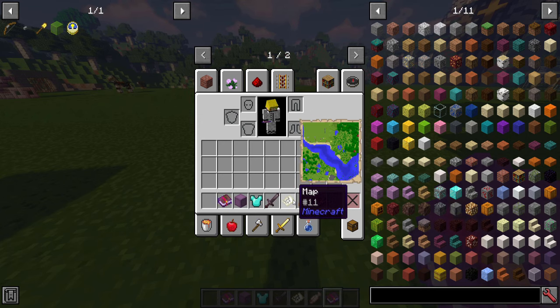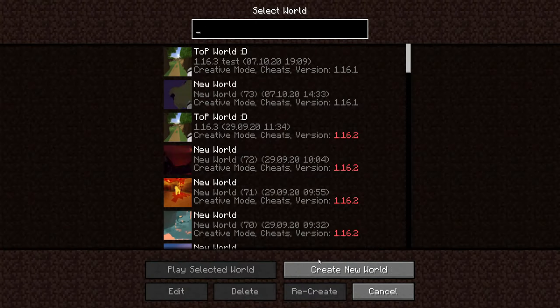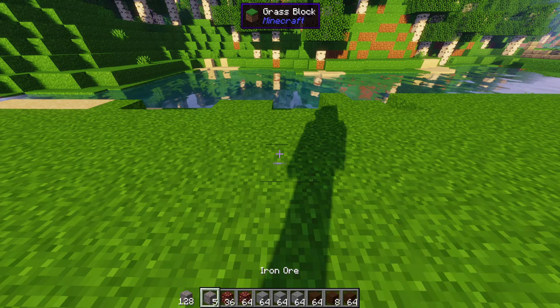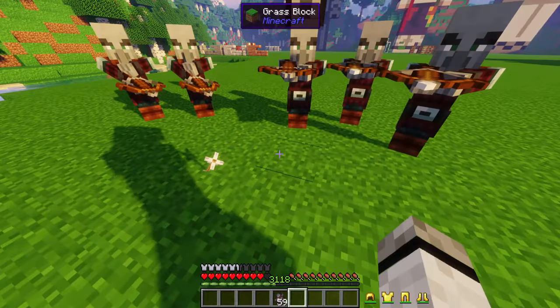Tooltips also show content of shulker boxes and maps, armor and tool stats, and the saturation of food. Press mouse button 4 to undo or cancel an action. Item usage ticks show how many items or blocks you have left of that type, and also shows the state of your armor — e.g., when it's being damaged or when you put it on.